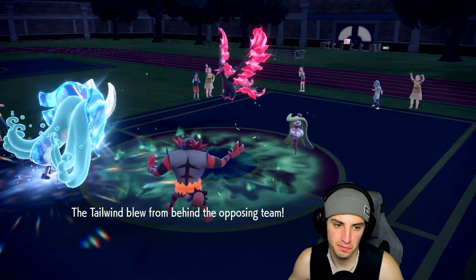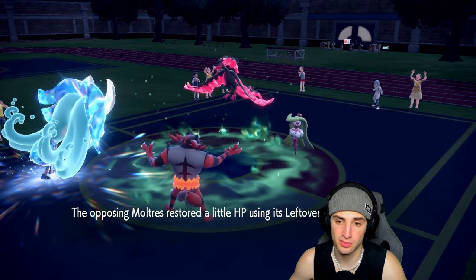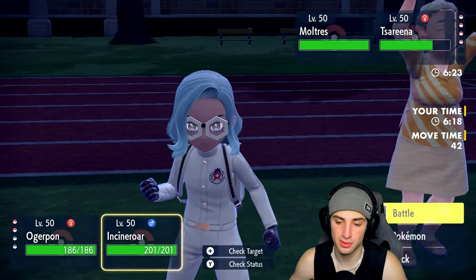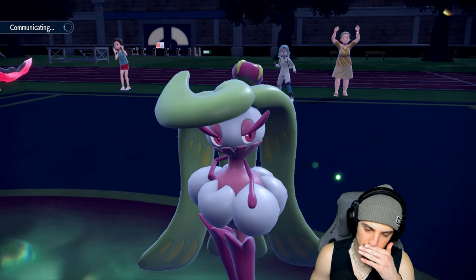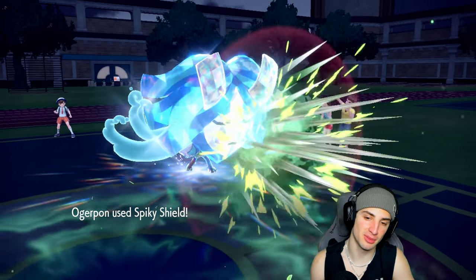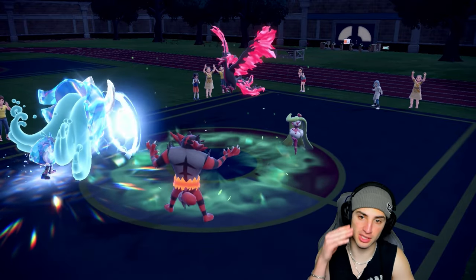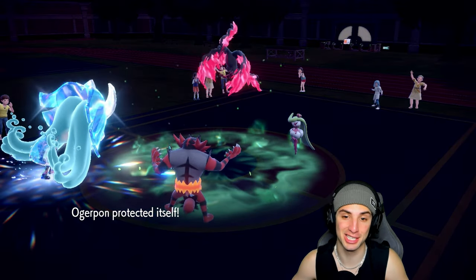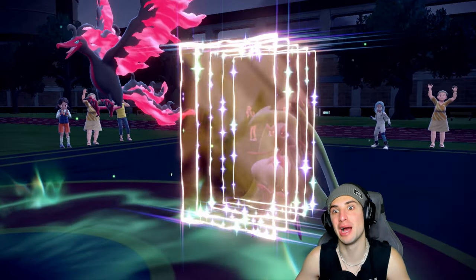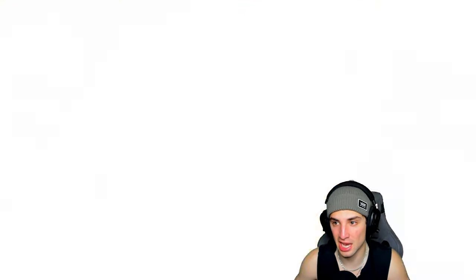Moltres might swap here too. I like Spiky Shield and Flare Blitz — let's send it. No Terastallize which is good. Fiery Wrath flies doing minimal damage to our Incineroar thanks to the special defense boost. Serena sets up Reflect in the back. Flare Blitz should KO — of course not, because Reflect is doing me dirty. Flare Blitz won't KO through Reflect.